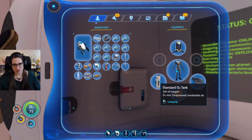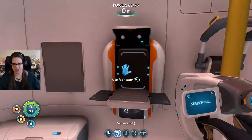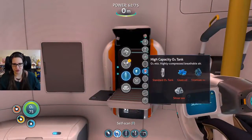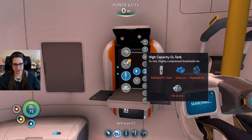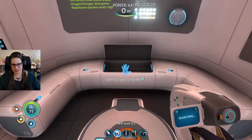We have our fins. We need to upgrade our oxygen tank — that's what we want to do next. We need two glass, four titanium, and a silver ore. Oh, a silver ore!